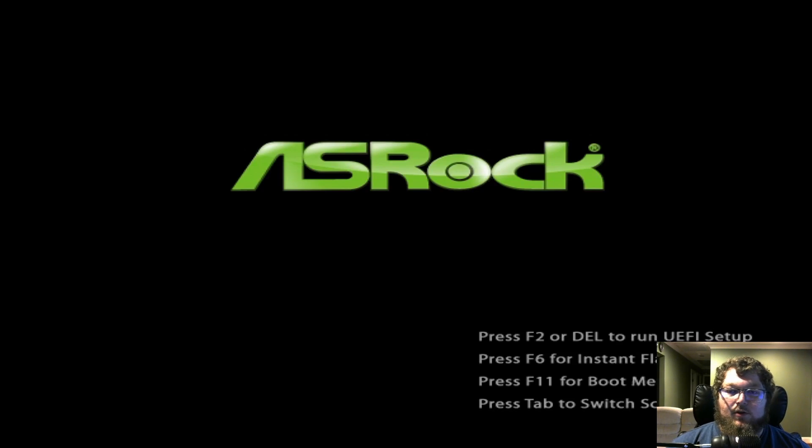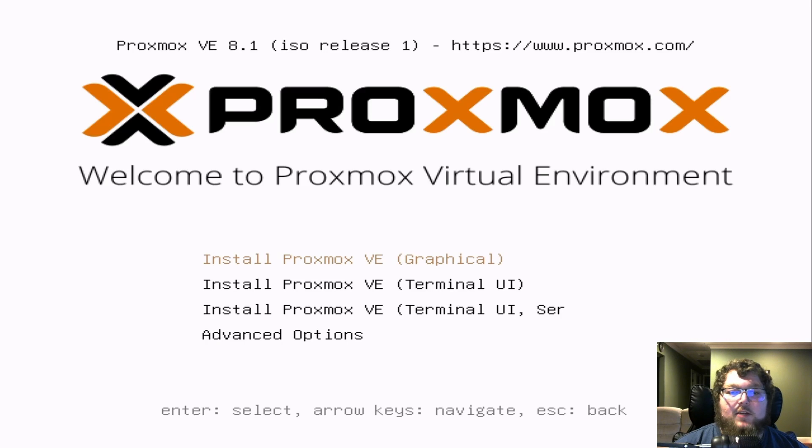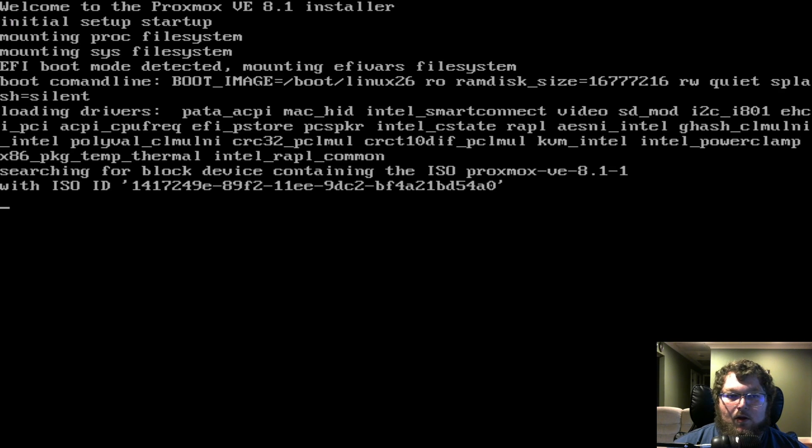The computer will reboot and should boot into your USB drive. You'll see the BIOS flash screen, and here we are at Ventoi. Ventoi is a really cool tool — I'll put a link below — but basically you can make a USB disk that holds multiple ISOs. I'm going to come over to the Proxmox VE entry and boot it in normal mode, which will boot into the Proxmox installer. I'll do the graphical install and it will start loading up.